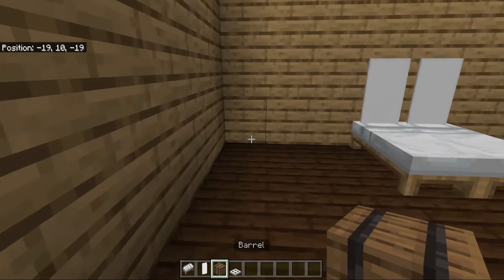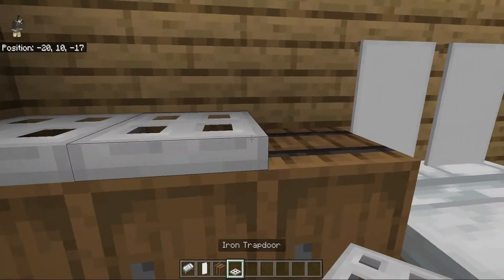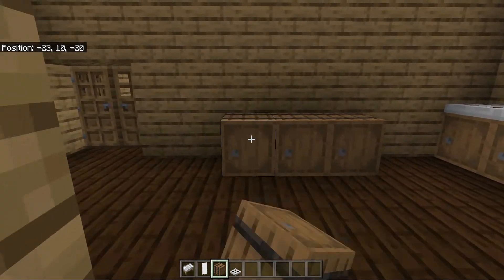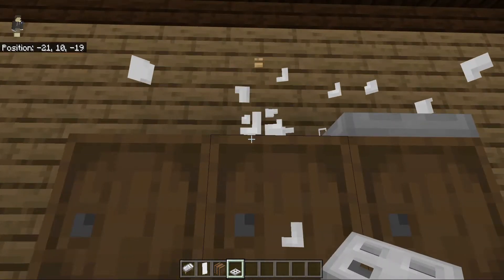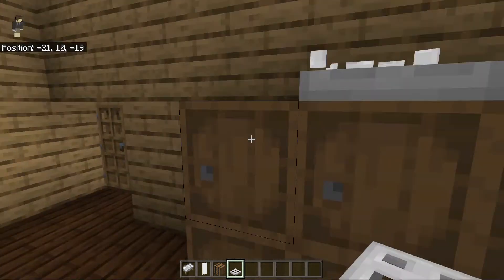As our nightstands we are going to place three barrels with iron trap doors on top. Then as a dresser we are going to have three barrels across and two barrels up, and each of these is going to have an iron trap door on top.